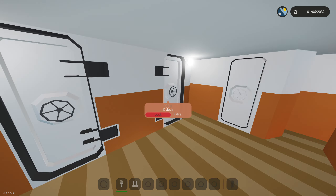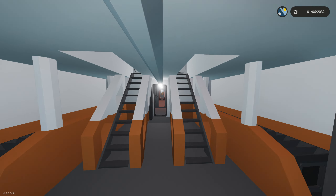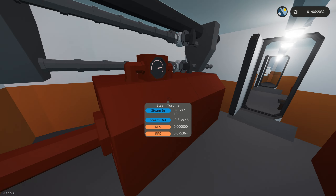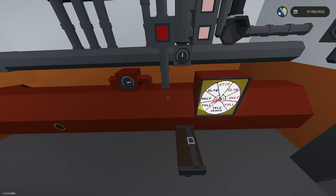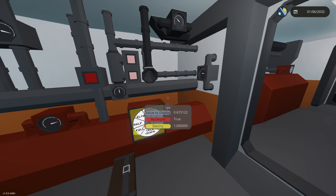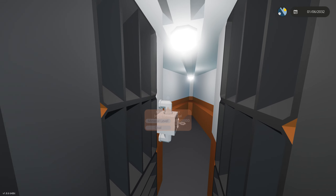Now we're going down to C deck — the very bottom of the ship, well below the waterline. This is a crew-only area. There's a storage area with a hatch, and then our boiler section with temperatures, fluid volume, and steam turbines. There's also the telegraph — this is what an engineer would be clicking in multiplayer mode. Pretty cool — that's basically the whole boat.